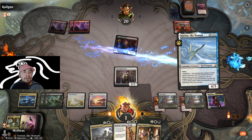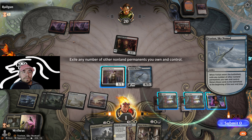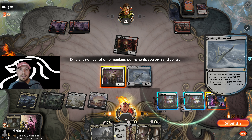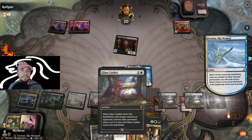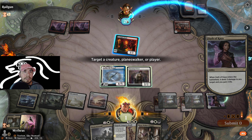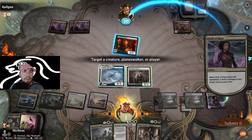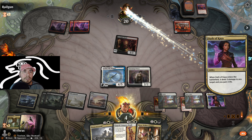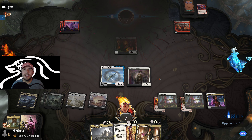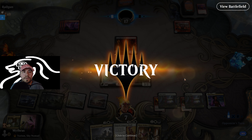Here we go. I just misplayed — I should have hit with Charming Prince first, but that is okay, because we will prevail. I'm going to do that first, mainly because I wanted to make sure the stack worked. And there we go. That is a very, very hard deck to beat with mono red. Orzhov is very, very tough. I've ran into it a number of times, and that is one that definitely has given me some problems in the top 1500 for sure.